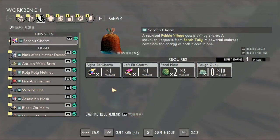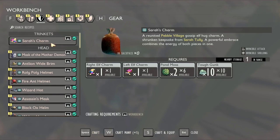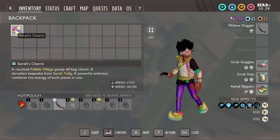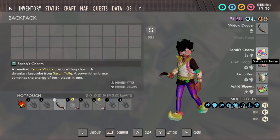Last but not least, Sarah's Charm — this is the only trinket you can craft. To craft it, you need the Right Elf Charm, the Left Elf Charm, 2 Pawn Moss, and 10 Tough Gunk. Putting together the two parts of the Elf Charm gives you both benefits when equipping it: shield and weapon repair. But remember that by crafting Sarah's Charm, you will consume both the Right and Left Elf Charm.